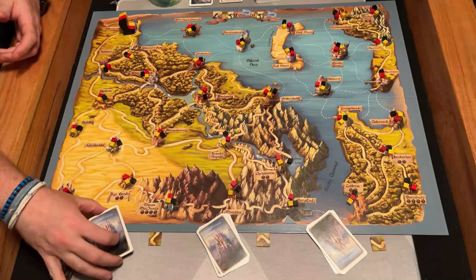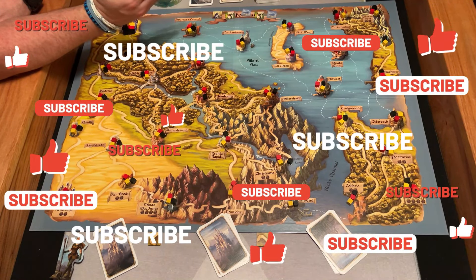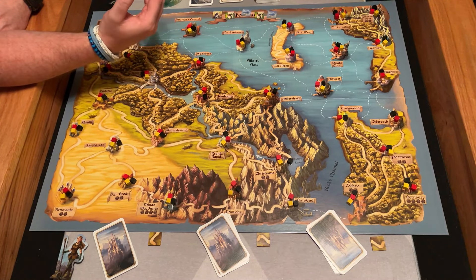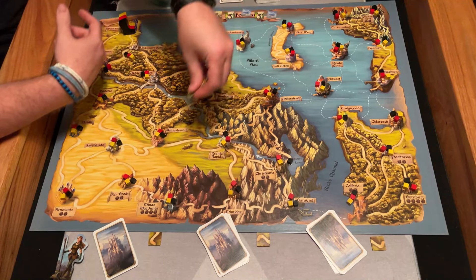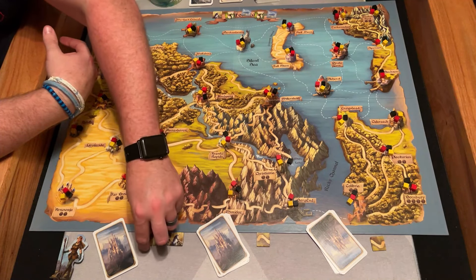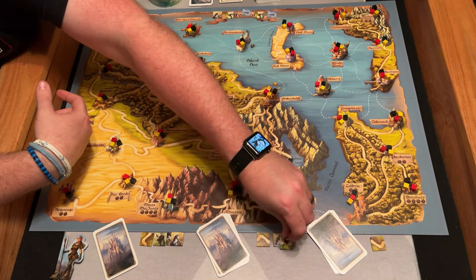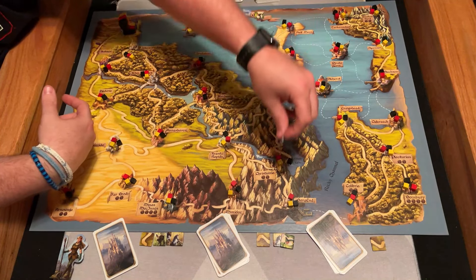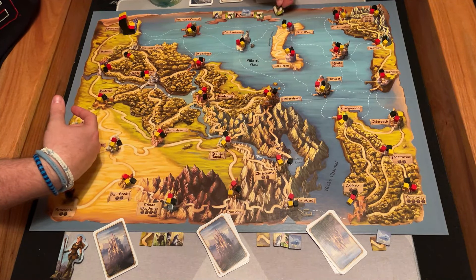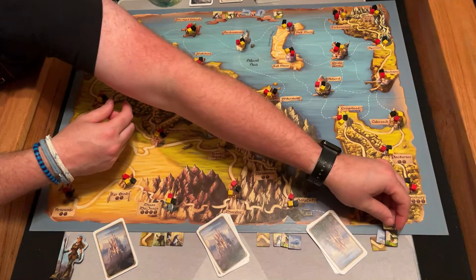So let's get started. First thing that happens is in turn order each player is going to take three face-up travel tokens, or you can take from the cup and it will stay face down. For the sake of this overview, I'm just going to draw from the cup and turn them all face up. So this player has two unicorns and a pig — plus a face-down one which is also a unicorn. This player has a unicorn, a dragon, and a cloud. Then we'll do two more: a unicorn and a dragon, just to have some variability.